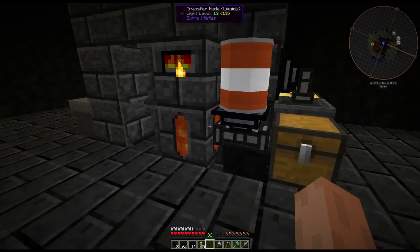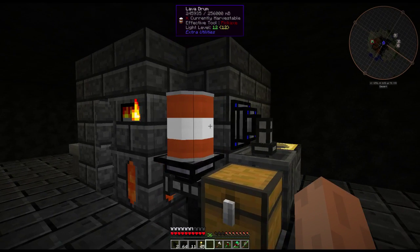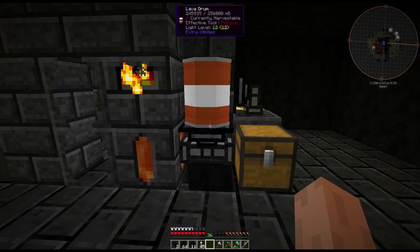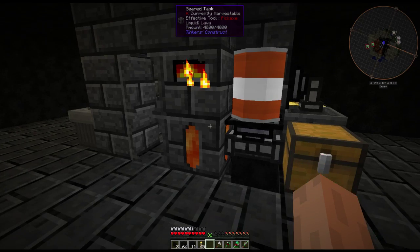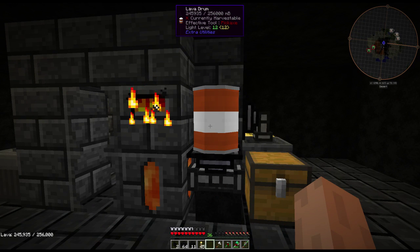To start things off, I want to show you this — it's very basic and simple. I took a lava drum and put it here, stuck a transfer node liquids underneath it, and that pretty much pulls the lava out and puts it into this pump pipe tank — a seared tank. So essentially this will just automatically fill up as I use it off of this drum. It won't last forever, but it will last until the drum is empty, which is a considerable amount.